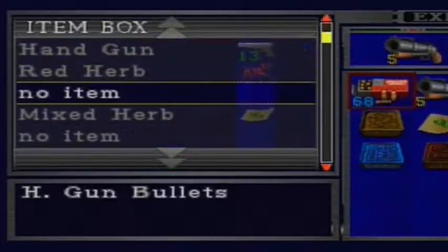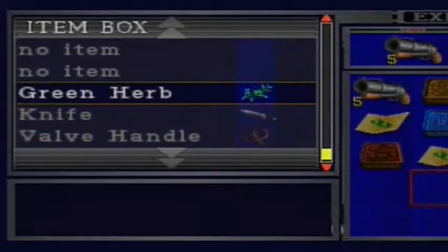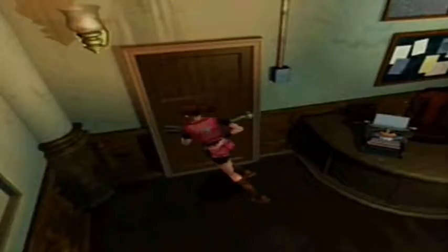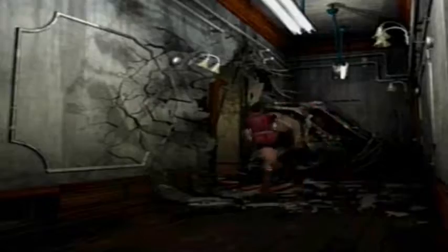Now let's prep for the boss. I'll put my handgun away — you're not going to need it really. Take some herbs with you, take an extra one, and take some acid rounds just in case anything goes wrong. I always over-prepare when it comes to bosses because you just never know. Even though I've run this so many times, the bosses always surprise me — they do something I don't expect or I make a mistake, so always expect the unexpected. Let's pop into Chief Irons' office.